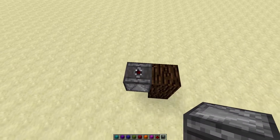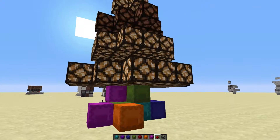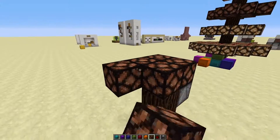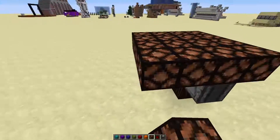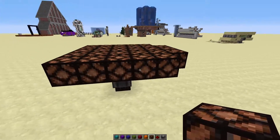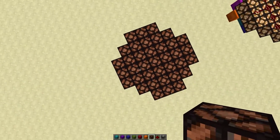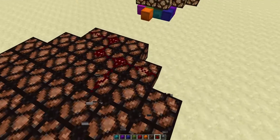Basically, place a glowstone or an observer one block above the ground. Then take some redstone lamps and make a pattern however you want to build the tree. I did mine like this — one more here, then one two three, three, two three, two three. It should look like that.